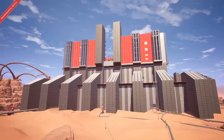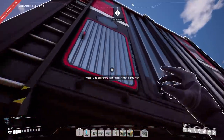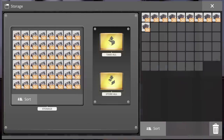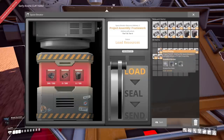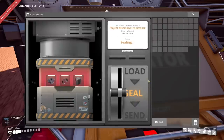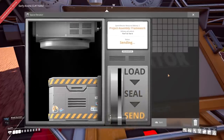Now that we have an operational storage room, it is time to advance to Tiers 5 and 6. To do that, we need 500 smart plating, 500 versatile frames, and 100 automated wires. And now with all this, we enter the future. Seal the deal and let's send it off.